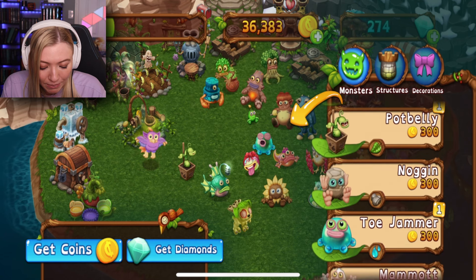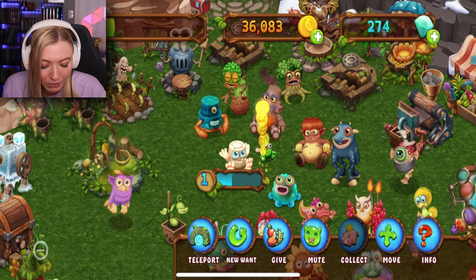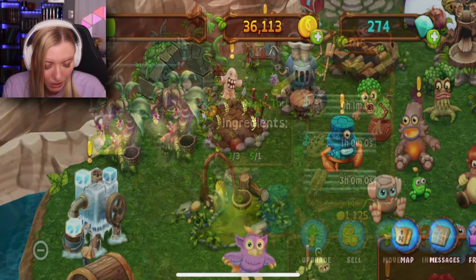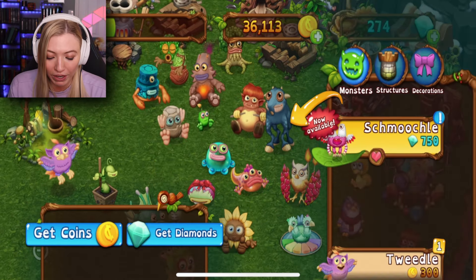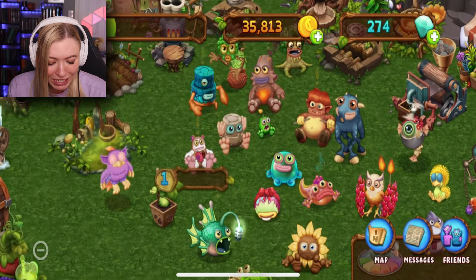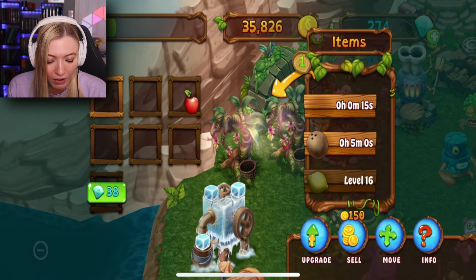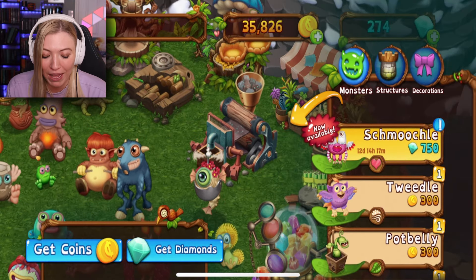So we just lost two important members but we can get them back. We need a new Noggin — I can just buy you and level you up. I have the stuff to do that. You want an apple tart — I can make you an apple tart. I also need a Mammoth again. Yes, with your costume back! I gotta level you up as well — I have coconuts and apples brewing. Now we're gonna work on getting Baby Smoochel.